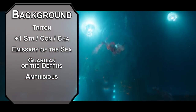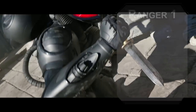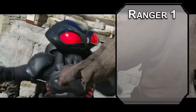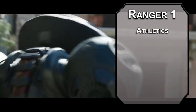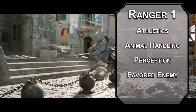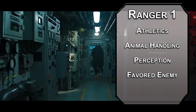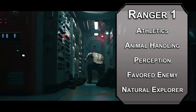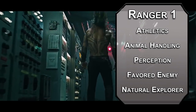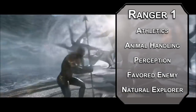For your background, take noble — you are the king after all — giving you history and persuasion proficiencies. We'll kick things off as a revised ranger; remember this is from an Unearthed Arcana, not the Player's Handbook. You can take three skills from their list: go for athletics, animal handling, and perception. You get a favorite enemy that you have advantage on tracking with survival checks and deal an extra 2 damage to — humanoids tend to be the ones messing with the oceans. You're also a natural explorer, letting you ignore difficult terrain, with advantage on initiative rolls and on creatures who haven't acted in initiative yet.